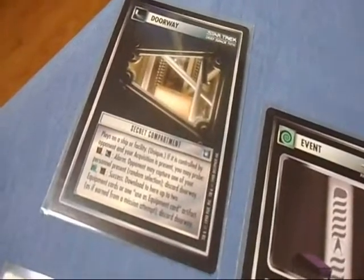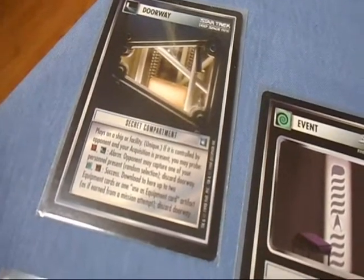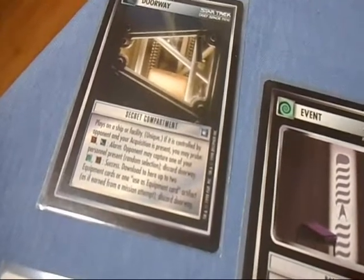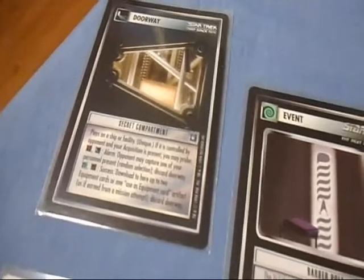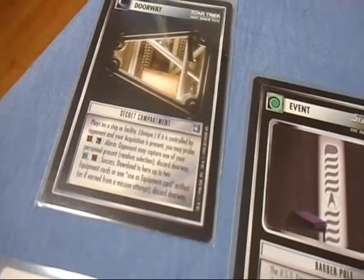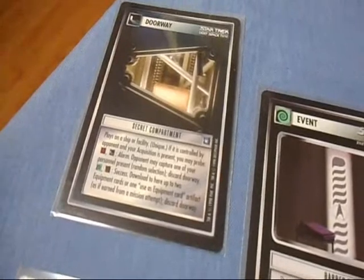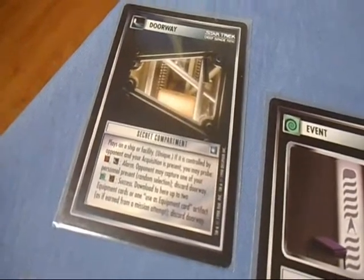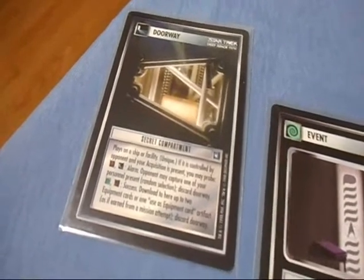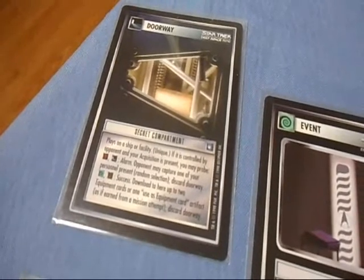The only doorway card that makes this list is the Secret Compartment. It plays on a ship or facility, and if it's controlled by an opponent and your acquisition is present, you can probe different things. The problem is, if there's no Ferengi in the game and your opponent isn't playing anything to do with Bajoran or Cardassian, they wouldn't use a station. And yes, you can put these on ships, but you won't see this a lot in a deck built for ships. This becomes a pointless card — in all the years I've played, I've seen it used on facilities and never on ships.